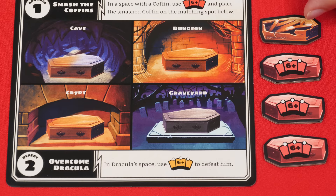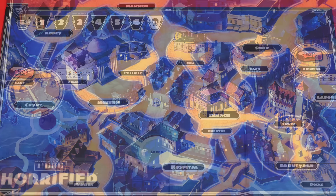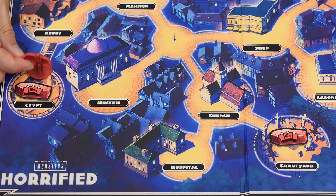For Dracula, you'll need to find the four coffin tokens, ensuring that the side showing a six is face up. Place one of these on each of the four spaces of the board named at the bottom of his monster sheet. So one will go into the cave, another into the dungeon, one into the graveyard, and the last one goes into the crypt — which is where you'll also place Dracula himself.